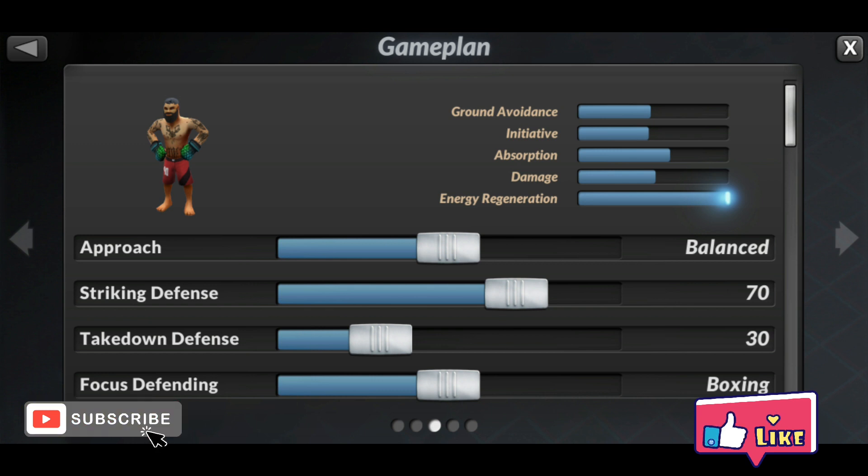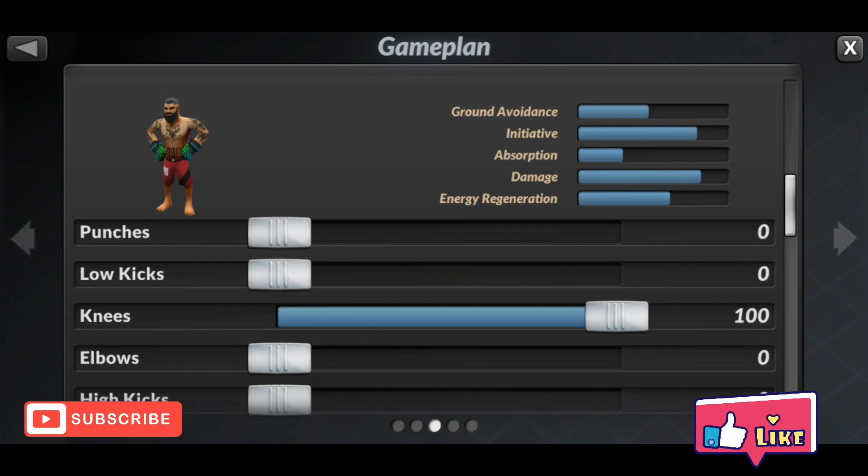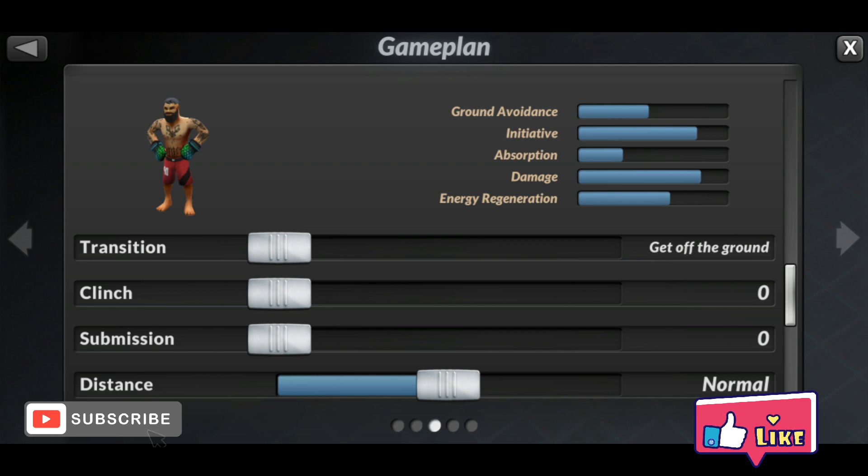Option 3 is an offensive approach: 60 strike defense and zero takedown defense. I prefer this game plan over option 1 because I have good absorption for attacks and at the same time good initiative — and of course, knee all the way. For transitions: get off the ground, clinch zero, submission zero.